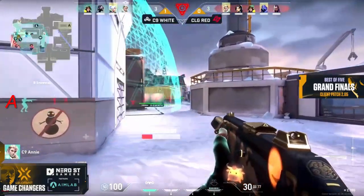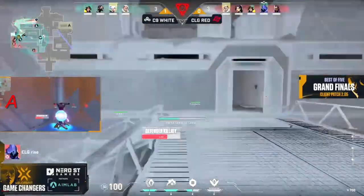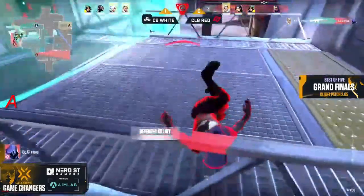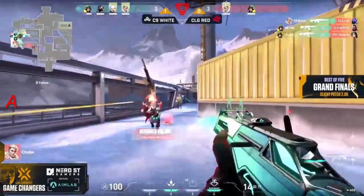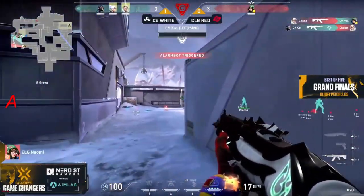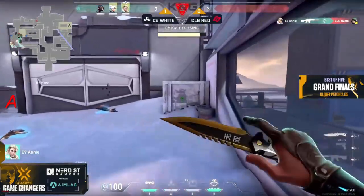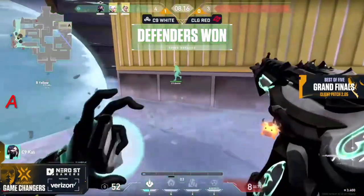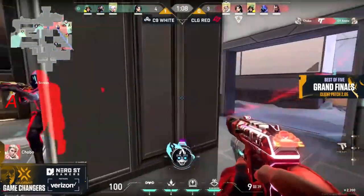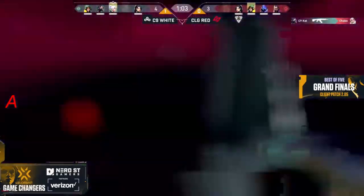Mel at orange places down that Killjoy ult and forces everybody out towards yellow where C9 could potentially pinch. And it's not the only ult possibly popping — Rise thinks about it, gets back to spawn but gets punished by Annie. Bonita goes down but Mel — multi-kill Mel, I'm calling her that from now on — pops it together with the double headshot. As the caster curse comes true, they've put a lot of reliance and dominance over towards A, but now it looks like they want to switch it up — they're not just a one-site wonder.